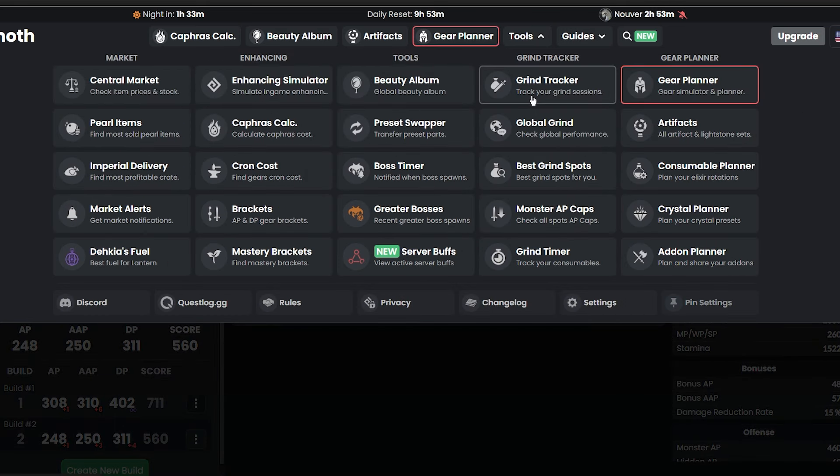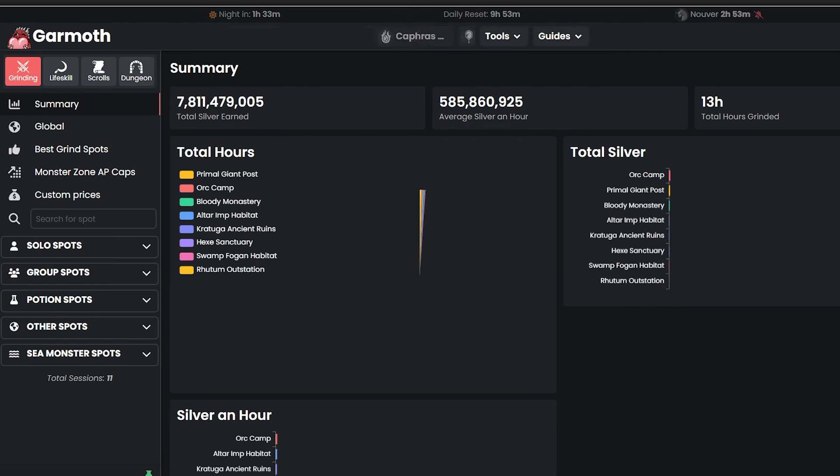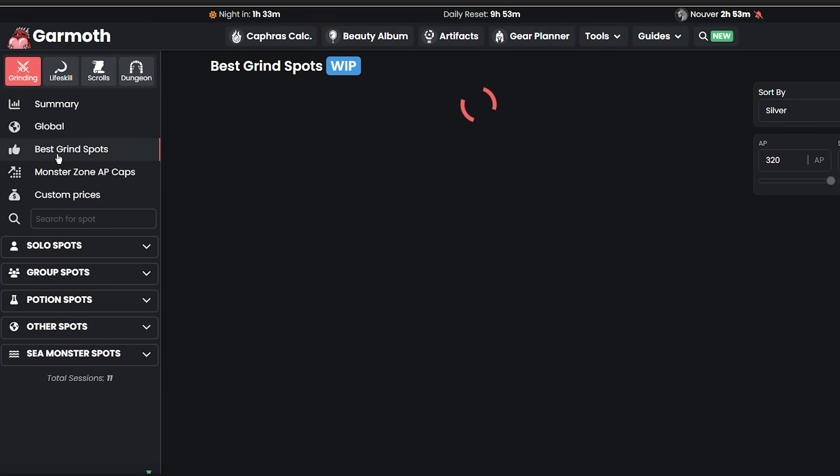First of all, what we're going to do is check the grind tracker and see where the efficient grind locations are. We're going to click 'Best Grind Spots' and then as you can see, we can see where the good locations to make money are.